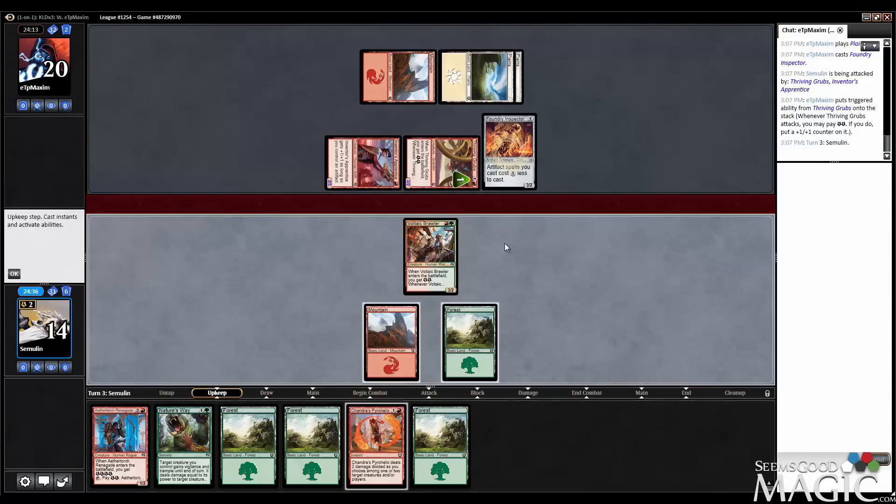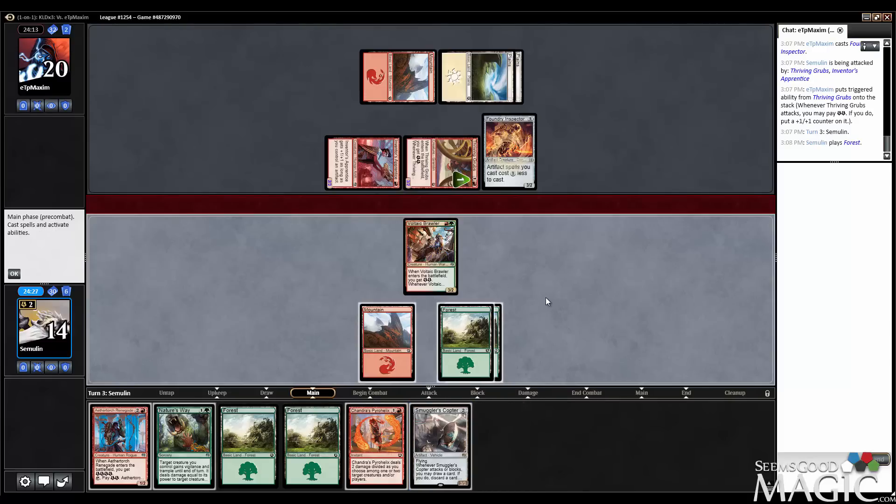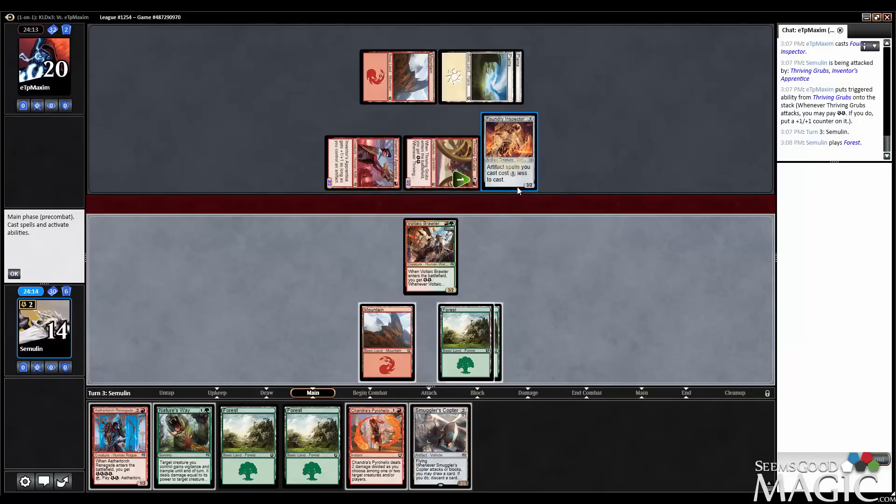I'd also very much like to get to the point where I can cast two spells in a turn. I can certainly do that next turn, whatever I do here, provided we're not dead. So let's say I attack and spend the energy. They block, and I Pyrohelix it in response. Because I want this dead. I think what I may need to do is Nature's Way this out of the way, get an attack in, and then next turn look at Copter or Pyrohelix to take out the Grubs and just basically hope they don't have any energy for it.